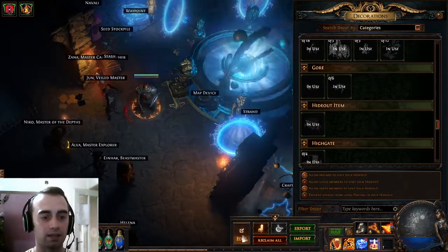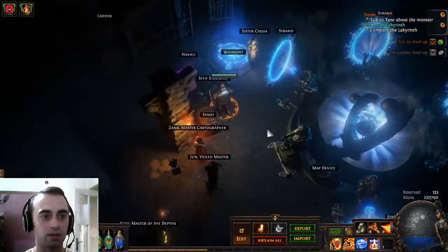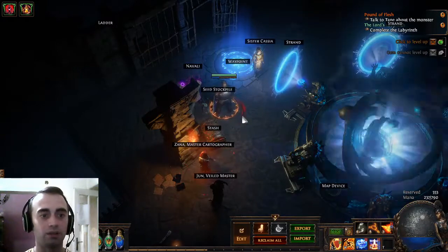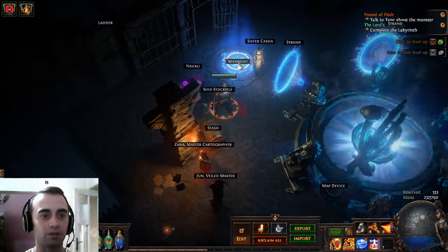When you are done, just click edit and there you go — you can reach your seed stash from your hideout and you don't need to go to your garden anymore to store your seeds.